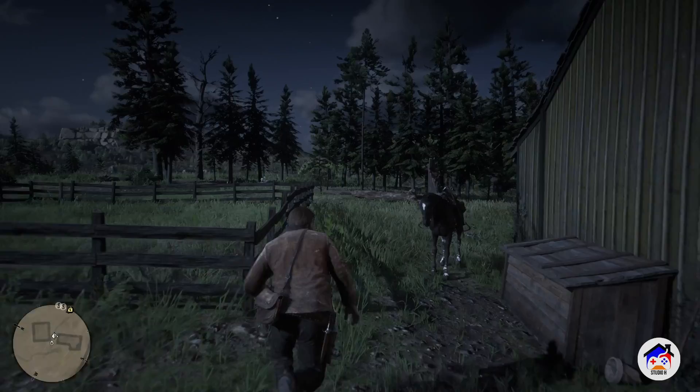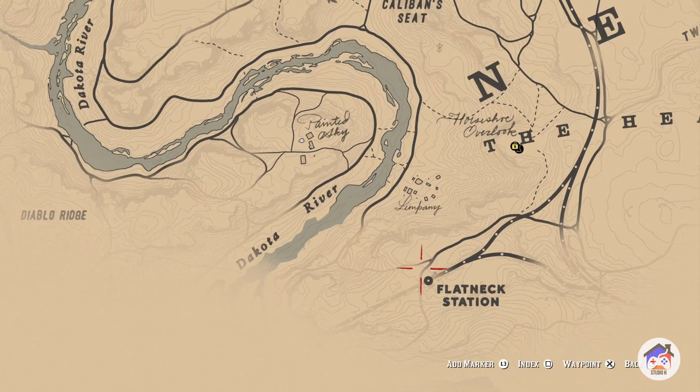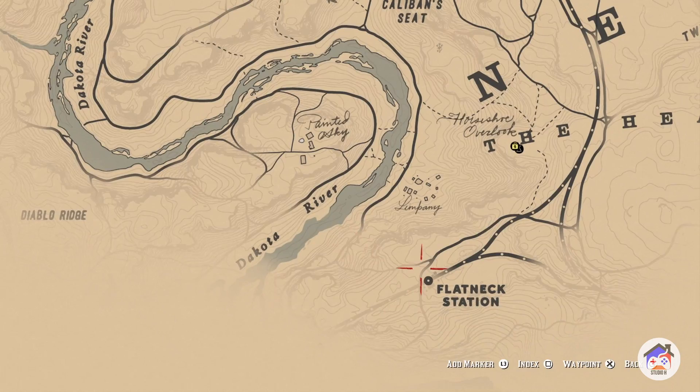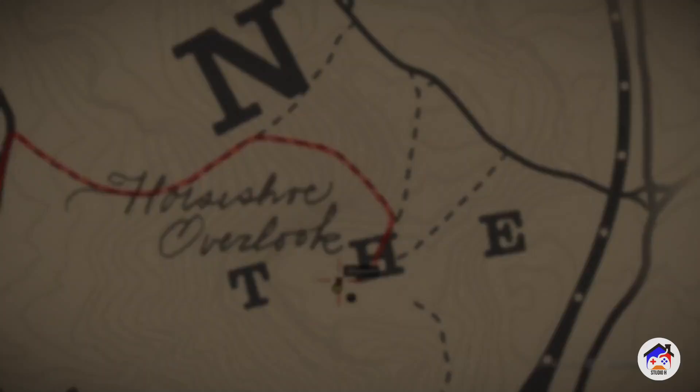I'm going to name you Bob. Okay, we're going to go back and talk to whatever the guy's name is. Donate to camp — I don't think that's donate to camp. Where am I supposed to talk to the guy? Where'd he go? Well, I'm assuming he's still going to be back at the camp. We're going to see if he's there.